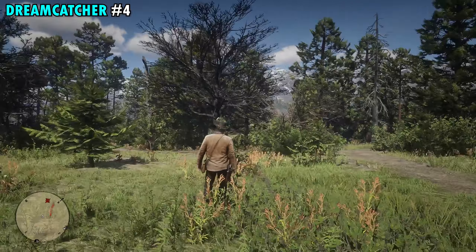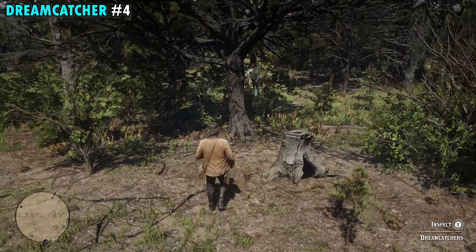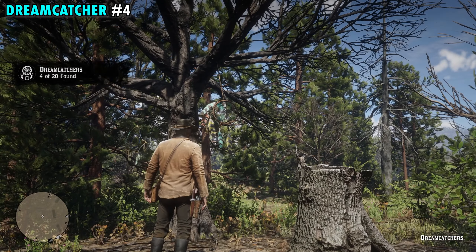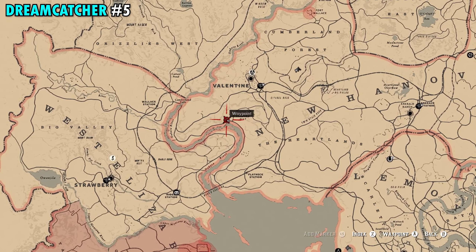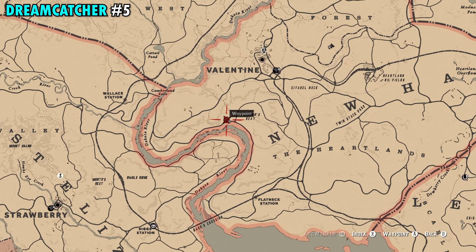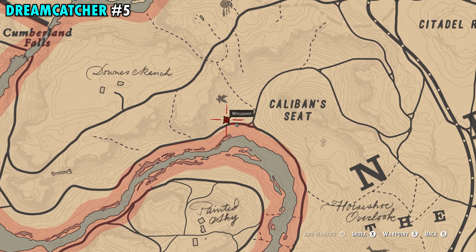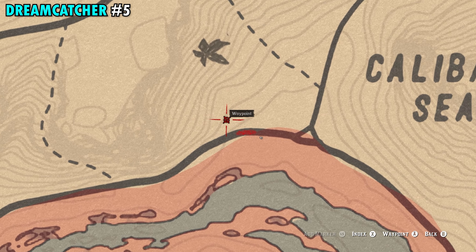Number three is in Ambarino as well. This one's just northwest of Valentine and it's going to be on the mountainside just south of the S in Grizzlies West on your map. Once you make your way up on this mountain there's going to be several trees in the area. Our Dreamcatcher is going to be on the one that has zero leaves on it right here in the middle. Interact with it and this will be Dreamcatcher number three.